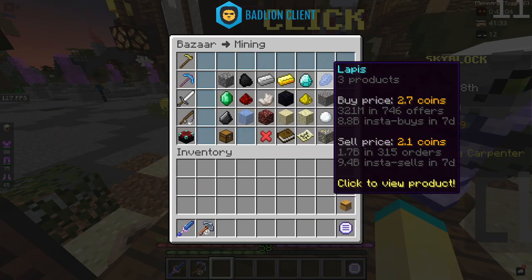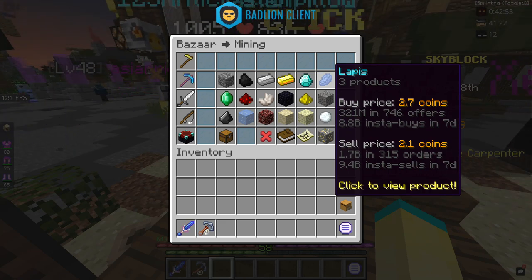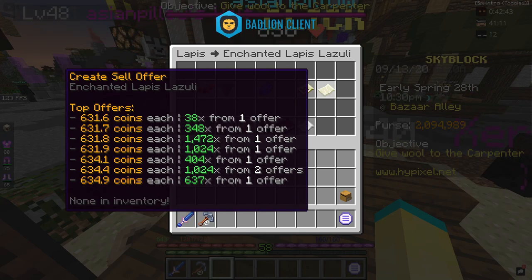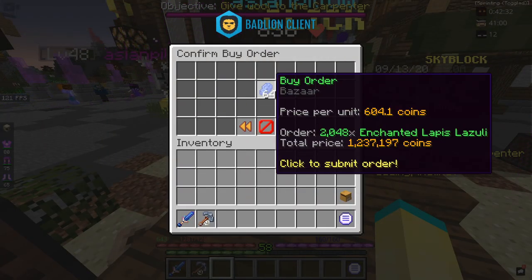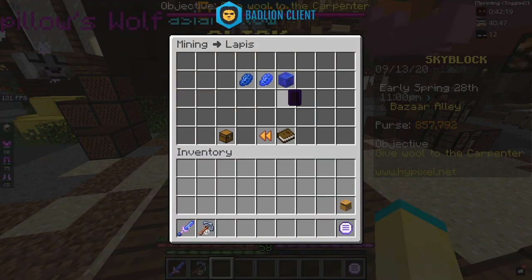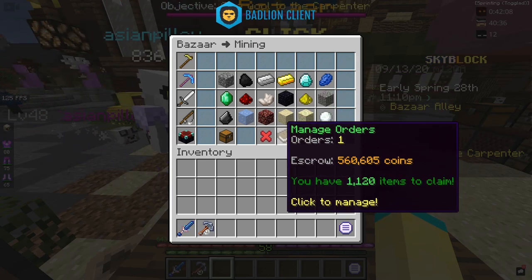You also want to look for how many people are buying. You can see 321 million dollars worth in 746 offers and 8.8 billion insta-buys in seven days, which is a lot. So when you create a sell offer, a lot of people are going to be buying it. Let's just do Enchanted Lapis right now. Since I have 2 million coins I'll be able to make quite a bit. I'm just going to buy 2048 and set up a buy order. You can also check the sales — 24 million insta-sells — so that's how you know you're going to get your buy order filled when people insta-sell these Enchanted Lapis.